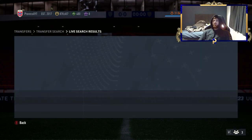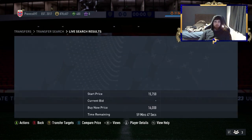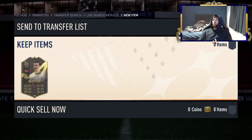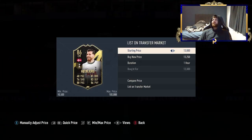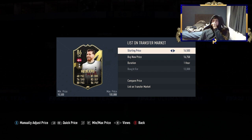We're going to try to get a Hoiberg for around £15,500 — and we got one for 13,000! We're going to list that up for £16,750, which means a profit of about 3,000 coins on that one. Really, really good.